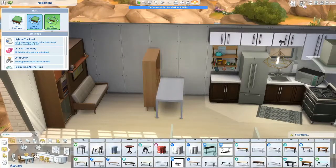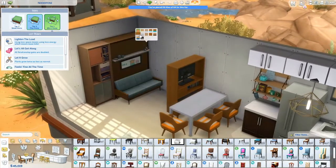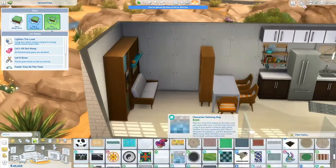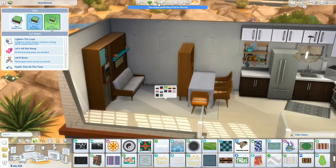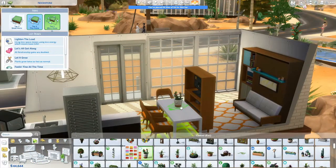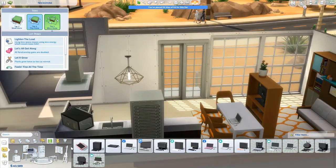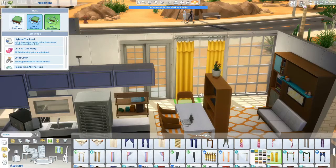One thing I noticed in the first video but didn't mention — the couch that comes with the Murphy bed does not match anything else in the game. There are no side tables that match it, no living room chairs, nothing. Maybe the dining room chairs match, but I'm not going to use those in my living room. It just does not make sense to me; I really don't get it.